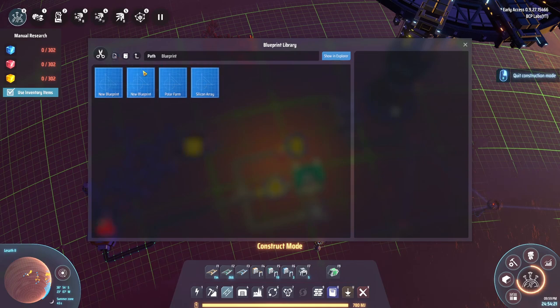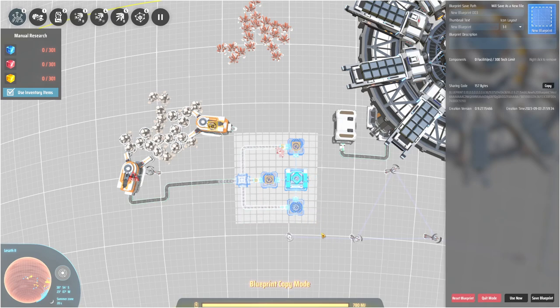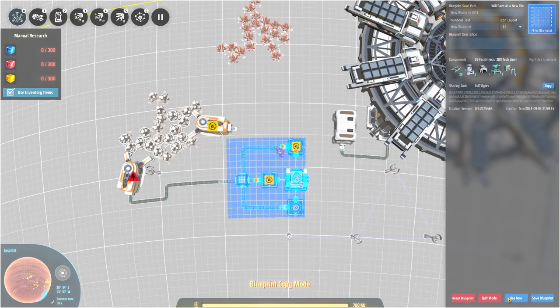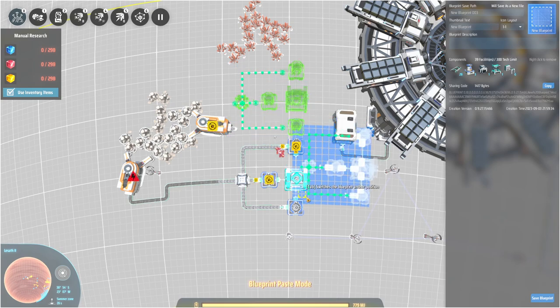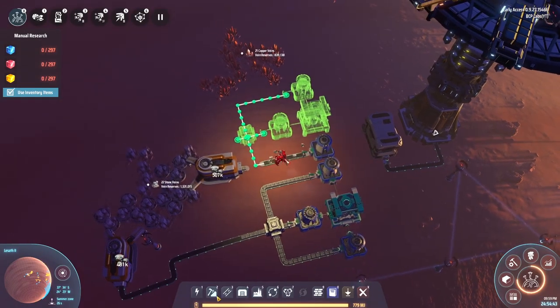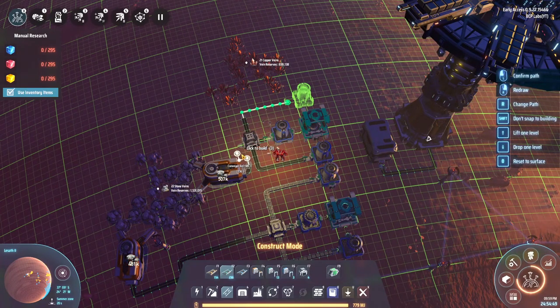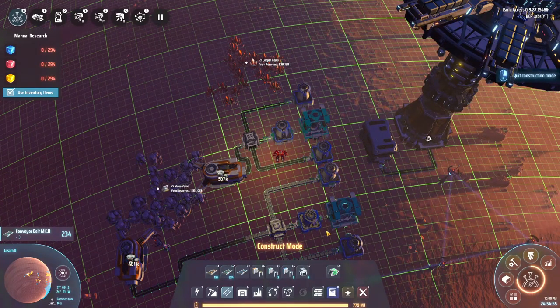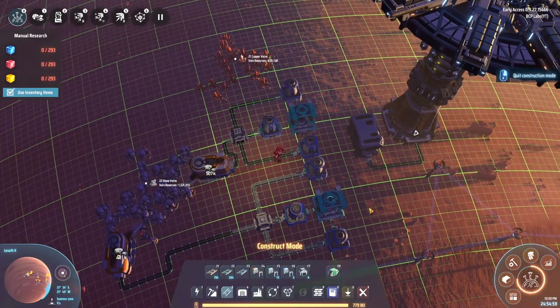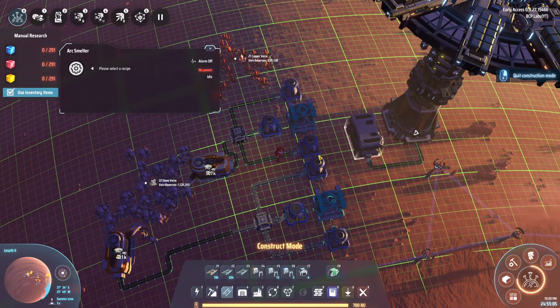There we go - this is actually really handy. You can just copy and paste it just like that. Now can I connect this over there? I can - perfect. I gotta set all the recipes anyway. Let me get all set up and then we'll be good to go.